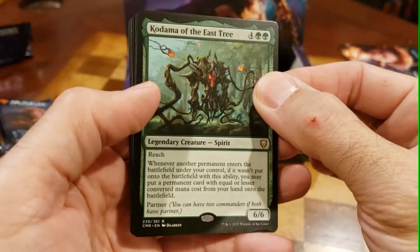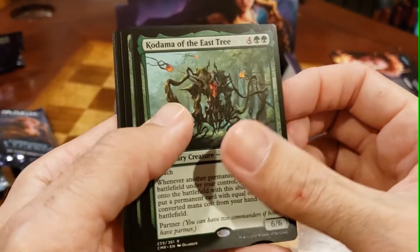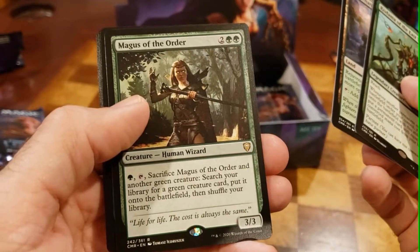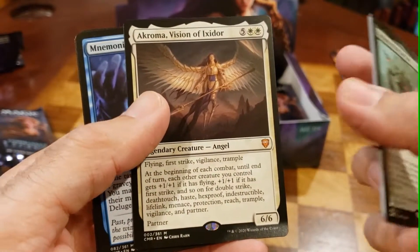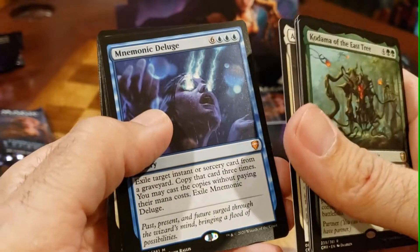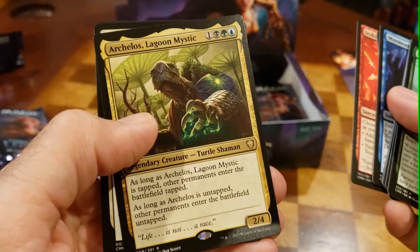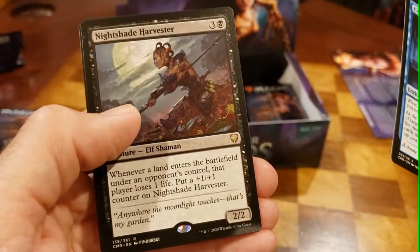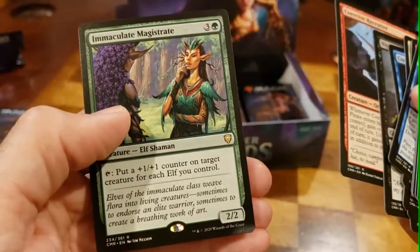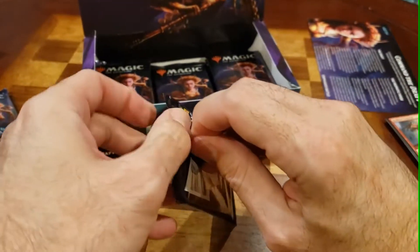Recap of the rares so far in this box — I think I'm about 16 or so packs in, maybe a little less or even more, who knows. We got some pretty nasty Mythics. Turtle — not too bad so far, not too bad at all. All right, boys and girls — Round Three. Let's see what the Casual Daddy can pull tonight.